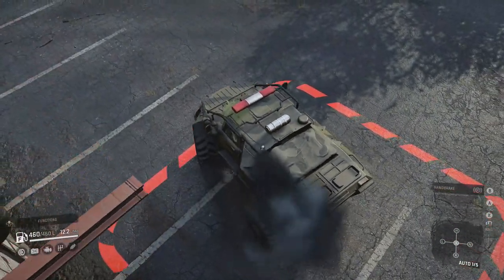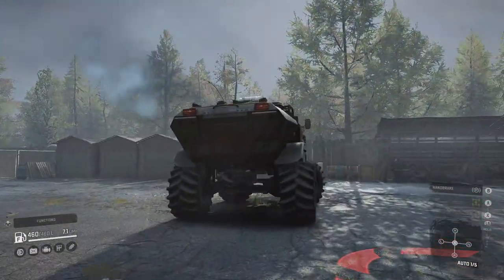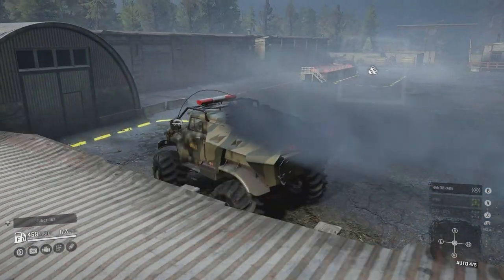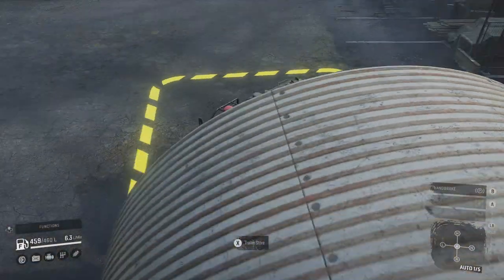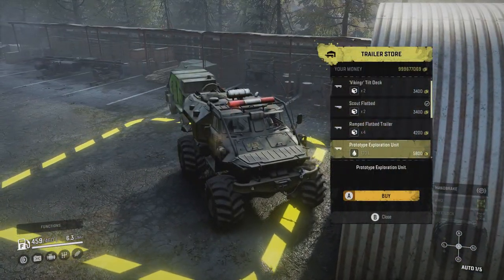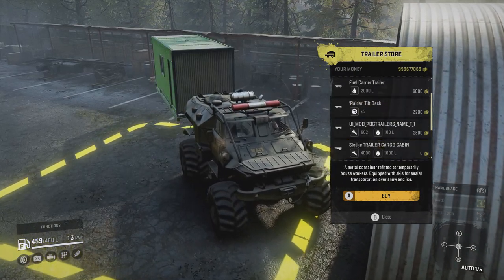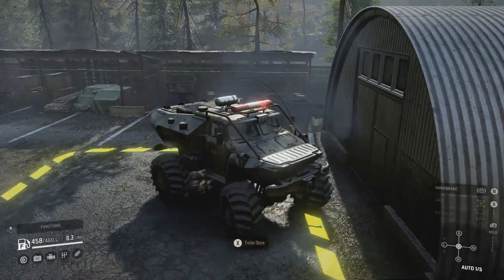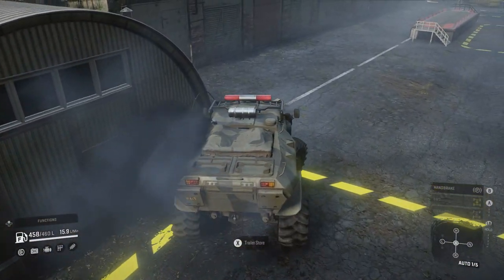It has extra fuel of 340 liters. It uses the same engine from the APC, so I think of this thing like a jacked APC that's pissed. We've got all the trailers we can have to our heart's content, and look at those flashing lights.